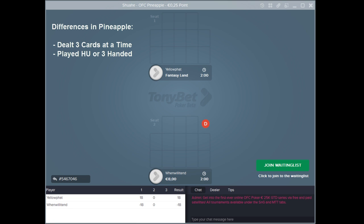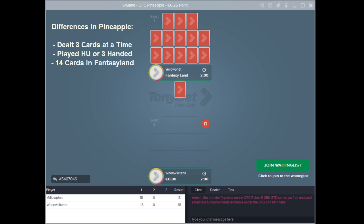Back to the action with C1 in Fantasyland — because he made queens or better up front, he hit a pair of kings. Another difference for Pineapple is you get dealt 14 cards in Fantasyland. Fantasyland happens a lot more often in Pineapple, and you get that extra card for flexibility. The TonyBet Poker software gives C1 two minutes to place 13 cards and discard one. Play continues as normal for C2 with three cards being dealt at a time.